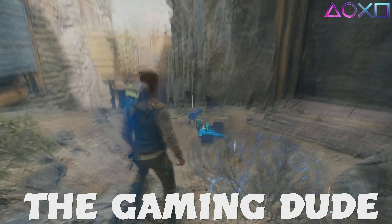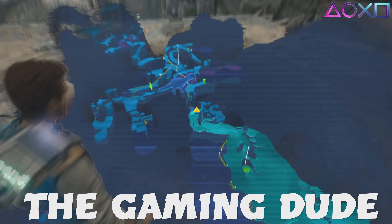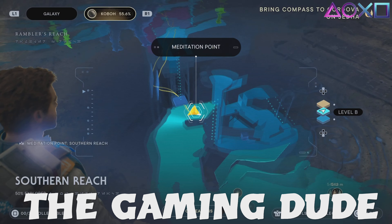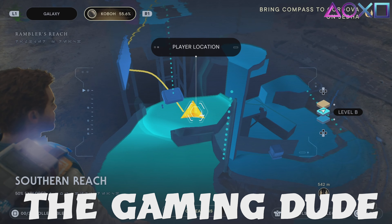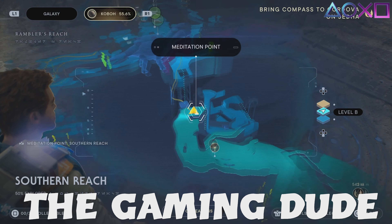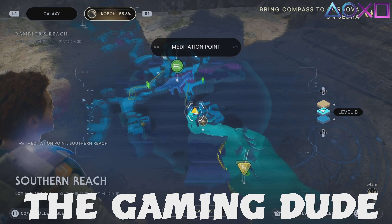Hello guys and welcome back to another video. In this video we're doing another hidden lightsaber video - this is probably the easiest one to get once you've got the ability to tame or talk to the creatures. What you need to do is go to the southern reach meditation point.